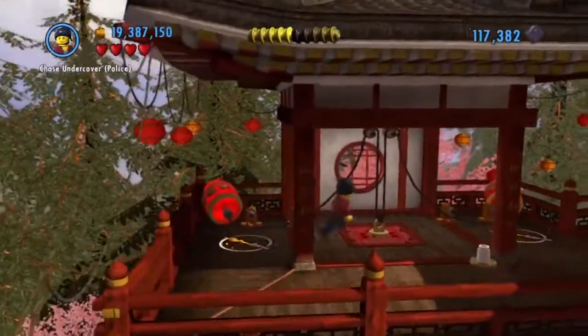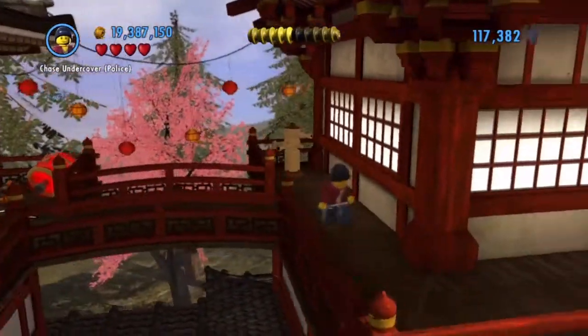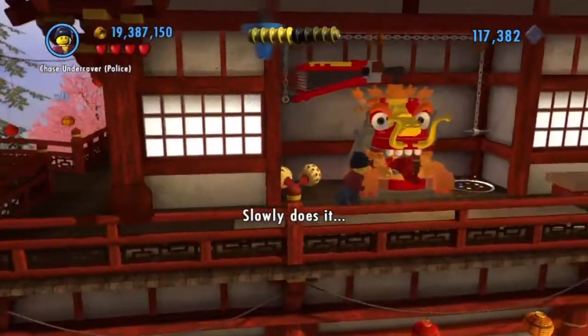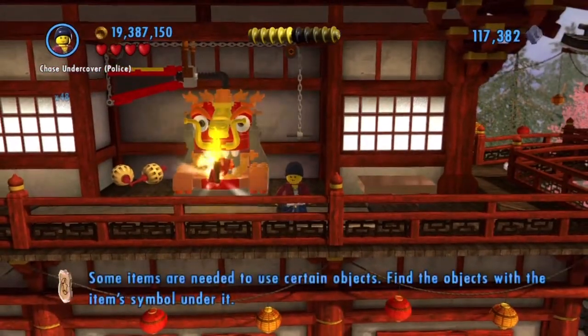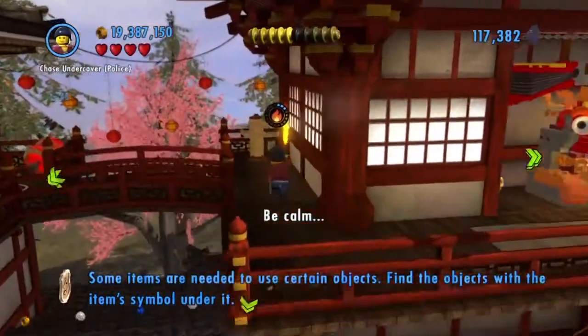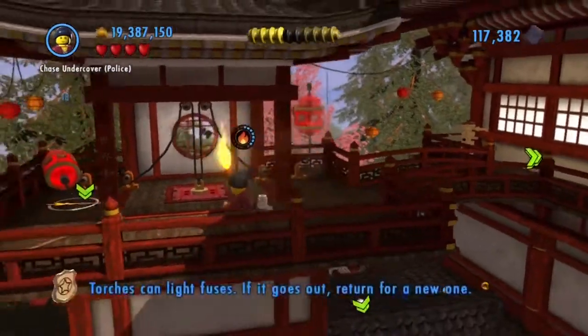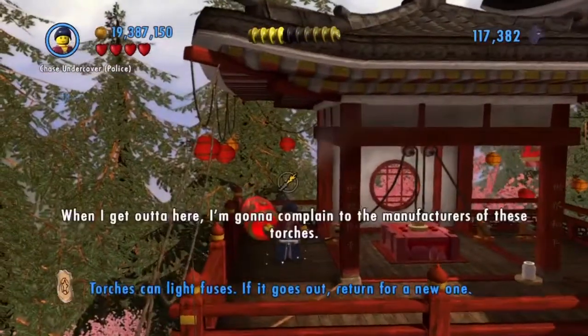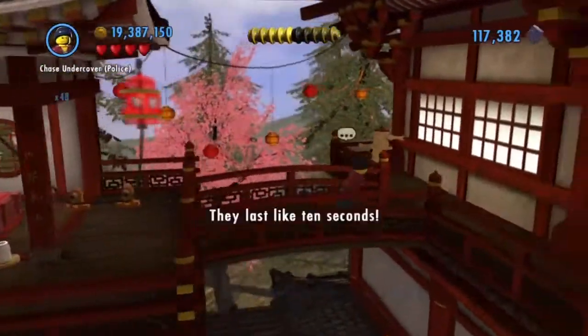Now we need to go back into the center building right here and pull this chain - that'll give us a torch. Let me run over here before it runs out. When I get out of here I'm going to complain to the manufacturers of these torches - they last like 10 seconds.